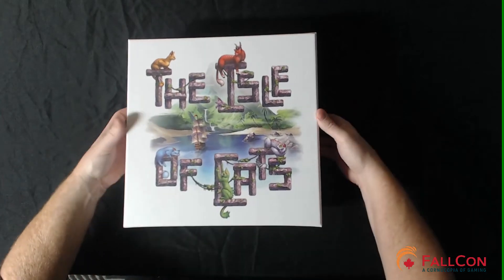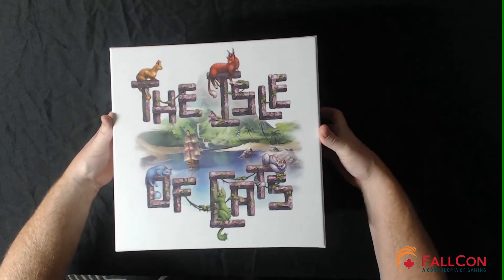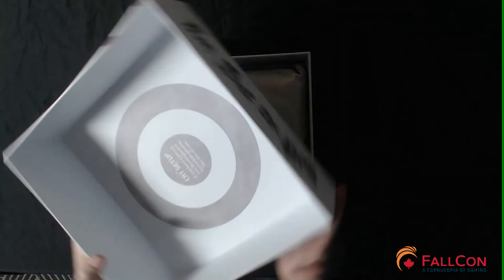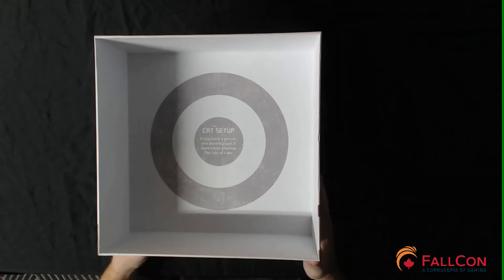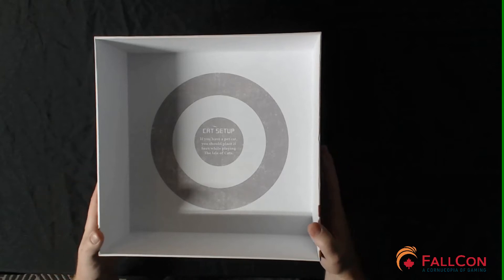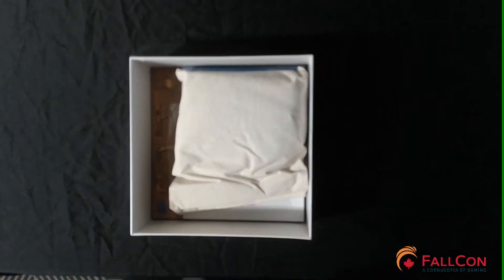This box is solid — very thick, heavy construction. It has a cat setup printed on it: if you have a pet cat, you should place it here while playing Isle of Cats. I don't think you'll have a choice if you have a cat — they'll sit there whether you want them to or not. That's adorable.